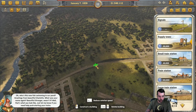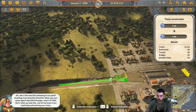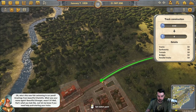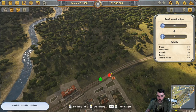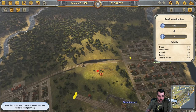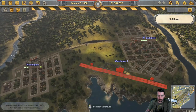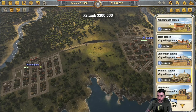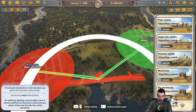We always need a supply tower in between routes, so we'll need one right here. And since we don't have signaling control, we do want to put the cross sections of the track in. We also want to see if we can make a warehouse that has both cities in there.